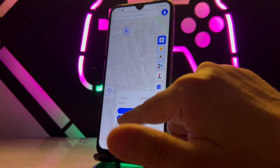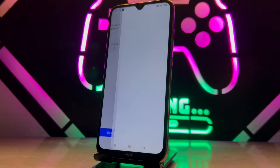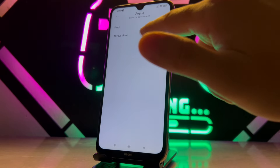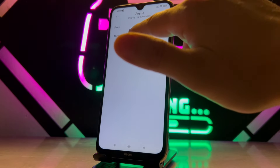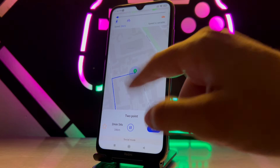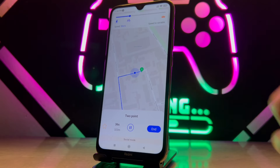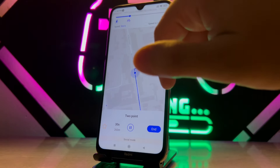Let me show you another trick in this application — the live ride feature. You click on the two-point option and it will ask you to enable some settings on your phone. Once you enable all of them, you can see yourself moving in a direction set within the application. You can even change the speed — like riding a bicycle or driving a car.